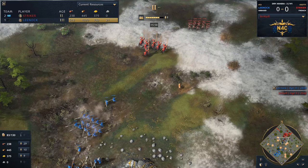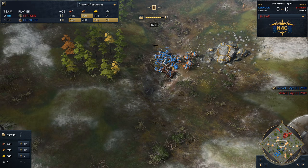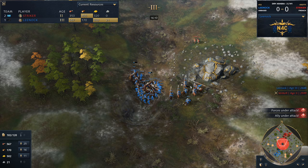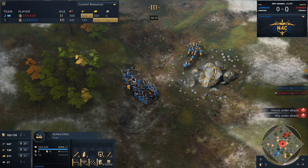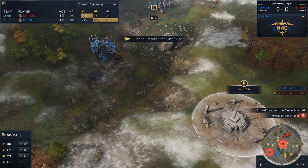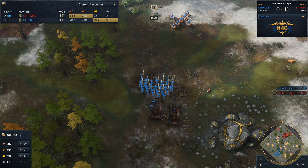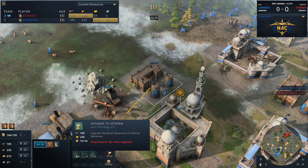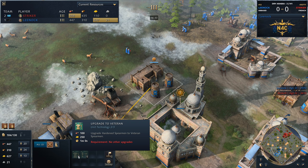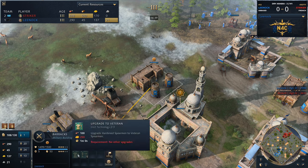Speaking of something being stabbed — that's a lot of spearmen moving forward. The Abbasids, not needing to research the technology for siege weapons, can start making manganals on the battlefield against all those archers. Archer numbers are looking decent for Striker, but he could be in a difficult spot trying to hold off those castle age forces. The question is whether we'll see some knights or even a camel added by Lee Nock. A camel could definitely work. As long as Lee Nock gets through the veteran spearmen upgrade as quickly as possible — which he hasn't actually done yet.